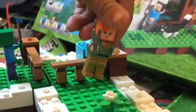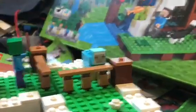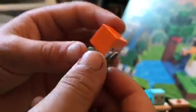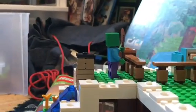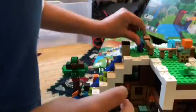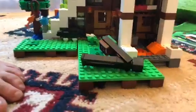Up here, who are these ones? That's Alex. I like Alex because there are so many features — they even put scissors that he can hold. And the other guy on top? He's a zombie and he has a shovel in his hand, and he's trying to kill the dyed sheep. Down here is an Enderman.